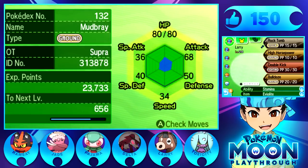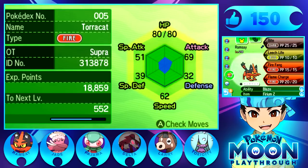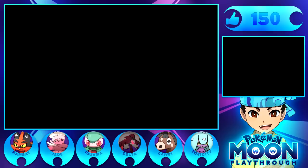We have Jade the Oricorio, Larry the Mudbray, Pajama the Fomantis, Delta the Lycanroc, Ramsey the Torracat, and Toxicity - who was actually pretty much the savior of last episode. Toxicity helped us take out Hau's Vaporeon because that battle was crazy. And that is what our squad is looking like now.